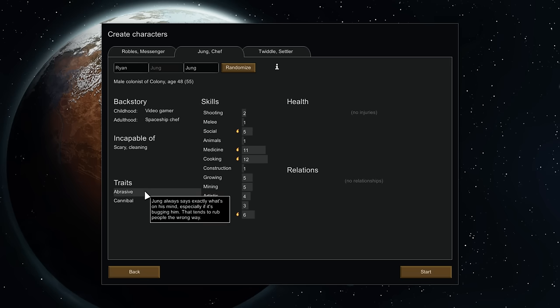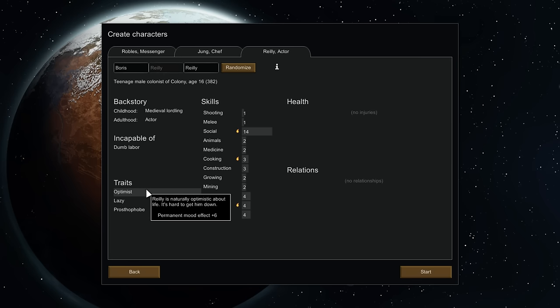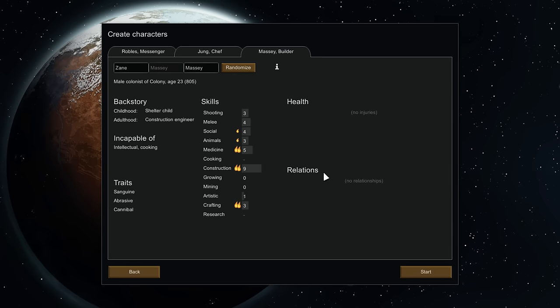You're abrasive, so you're going to be upsetting other people. And you're a cannibal. Jung was taught that eating human meat is wrong and horrible, but one time long ago he tried it and liked it. Well, as a chef, he tries a large variety of foods. I like it - we're going to rename you soon. Lazy is still really bad, but not having slowpoke is good. I do like the optimist trait - pretty good. But you can't do dumb labor, so we'll randomize you some more. Another abrasive, another cannibal. Oh my God, guys - I think we have to go full cannibal.